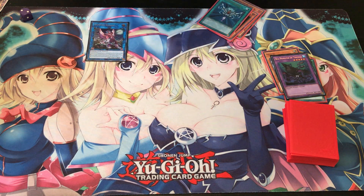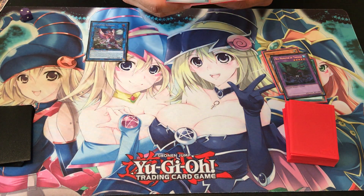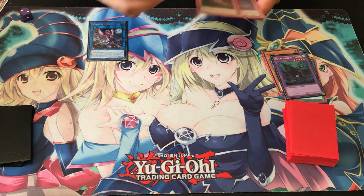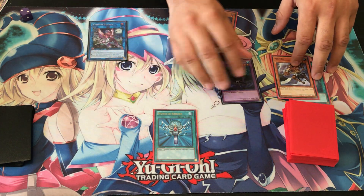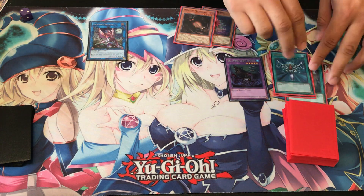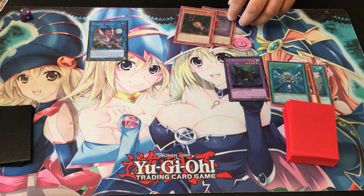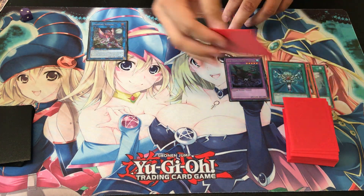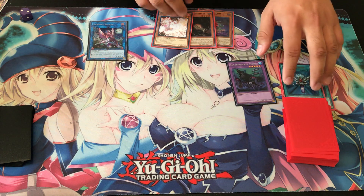Before we continue, let's go ahead and use Monster Reborn a little early to bring back Sea Monster Theseus so we can trigger off Vampire Sucker's effect. I didn't want to use Mizuki's effect just yet in case I draw into something really good. So we got our free draw — okay, that's Ash Blossom. That's actually really good so far.